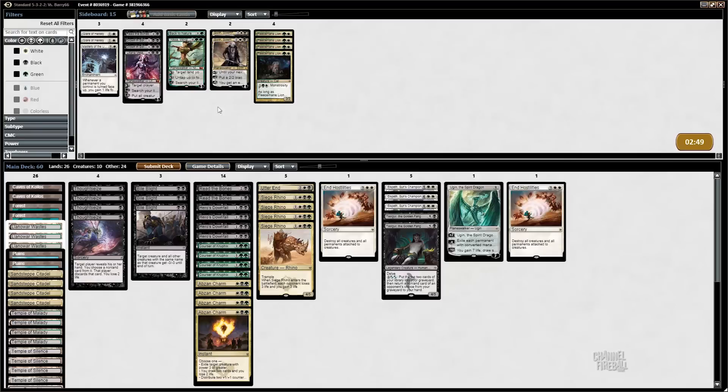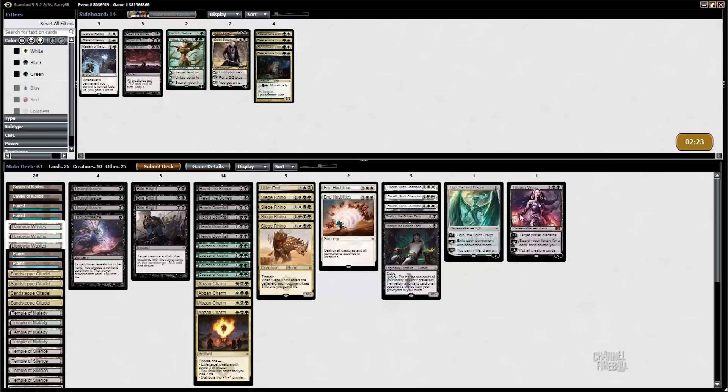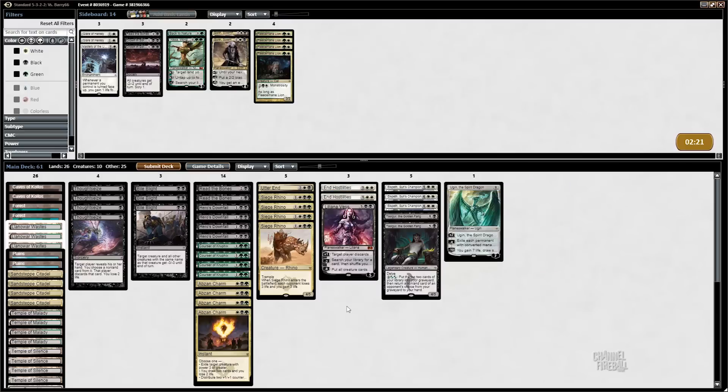Don't really like Sorin or Fleecemanes in this plan. I definitely like Thoughtseizes. Bile Blight I think is fine — it just kills the mana elves. Maybe I don't want all the Bile Blights. Probably can't afford to re-Read the Bones on the draw. I like End Hostilities. Kind of like Liliana, but against a fast Xenagos it just doesn't play to the board. I'm going to put in an End Hostilities for a Sorin and we'll call it a day.